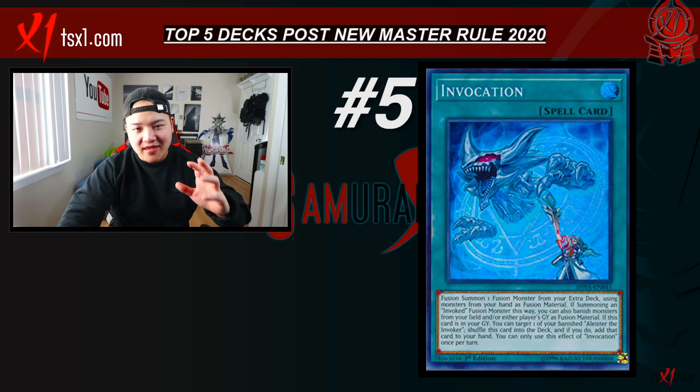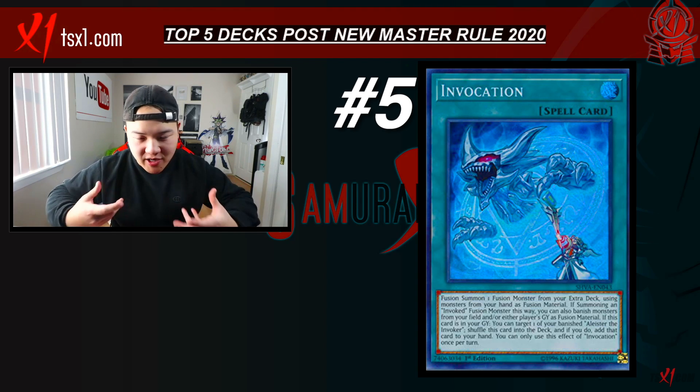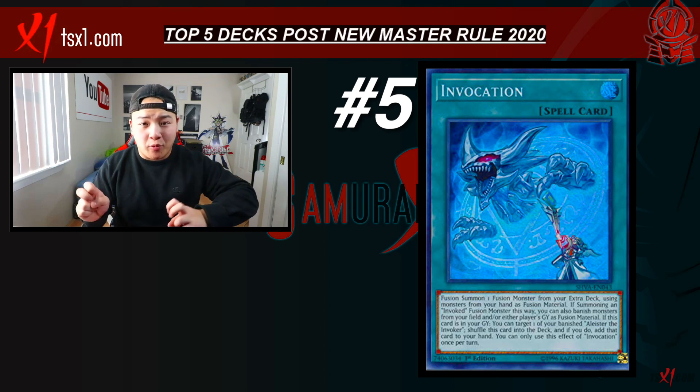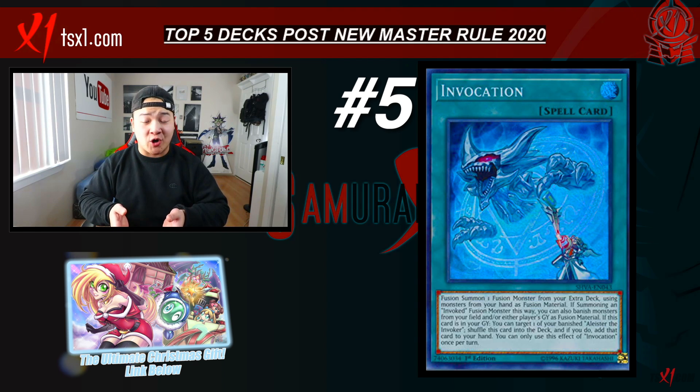For the number five deck, I've got Invoked. I truly believe that Invoked has huge potential when it comes to the 2020 format. The reason why Invoked is not that great right now is the fact that you're unable to abuse monsters from the extra deck. Before the brand new Master Rule — Master Rule 3.5's link summoning mechanic — it literally stopped Invoked from being able to spam monsters from the extra deck. What makes Invoked really good is that it's able to put up multiple negates and at the same time pull multiple fusion monsters on the field within one turn.